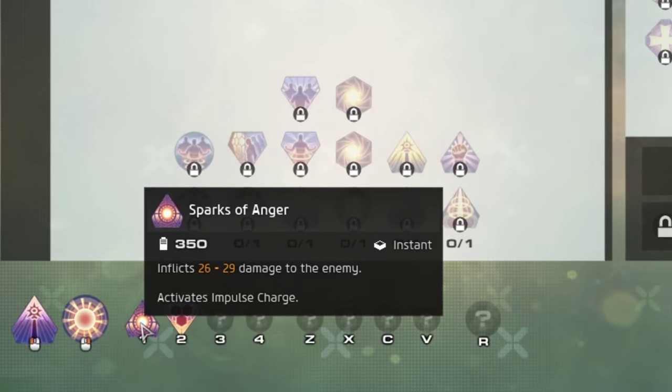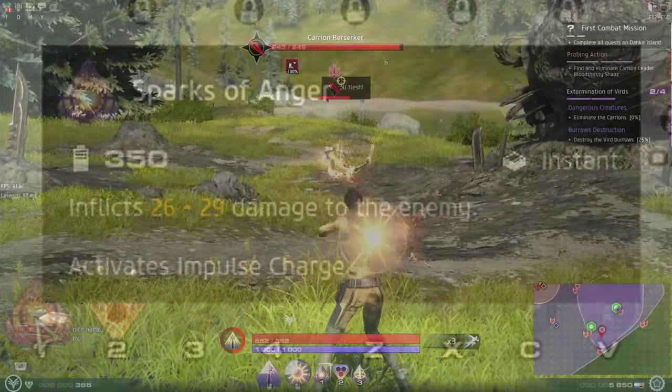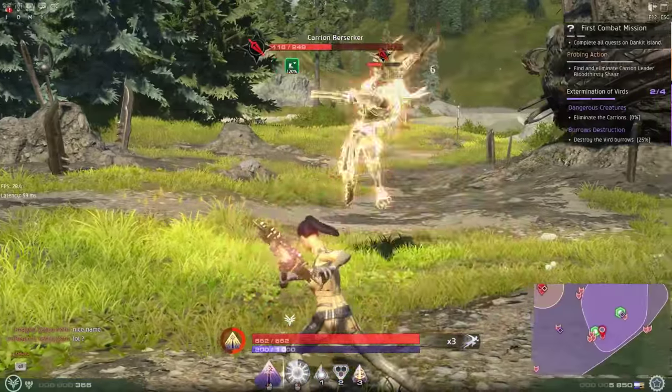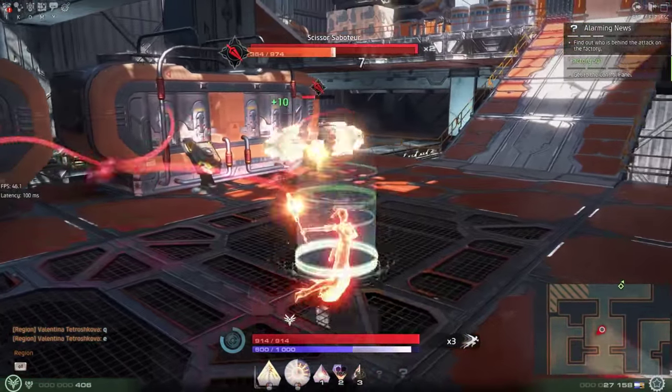The number one ability, bound to the 1 key by default, is called Sparks of Anger. This ability does high damage to a single target. It takes 350 light energy, it's an instant cast, and it has no cooldown. Because there's no cooldown, this is your spammable single target damage ability when other abilities are waiting to come back up off their cooldowns.